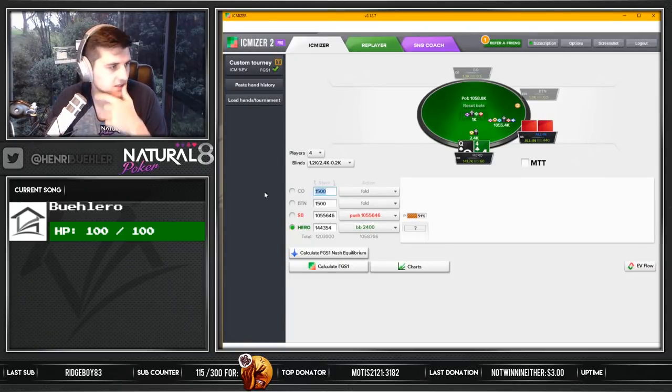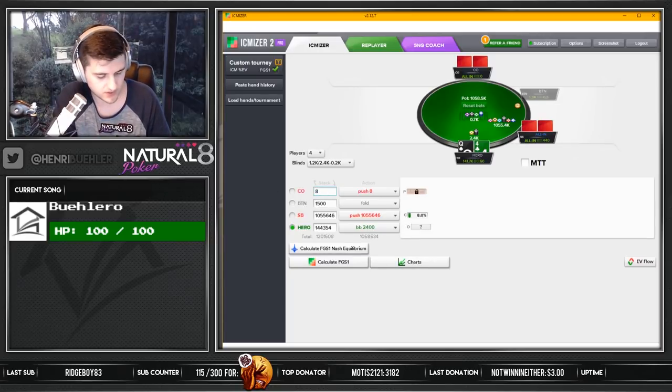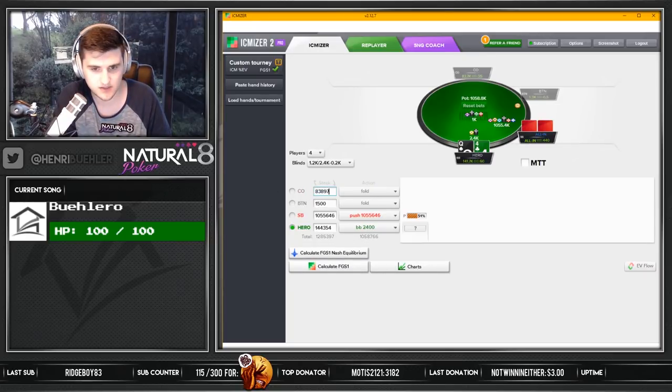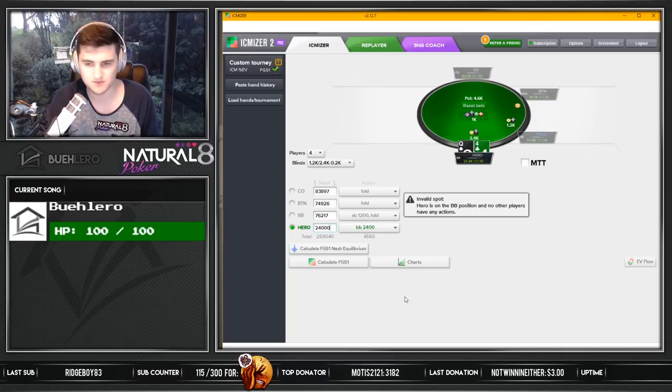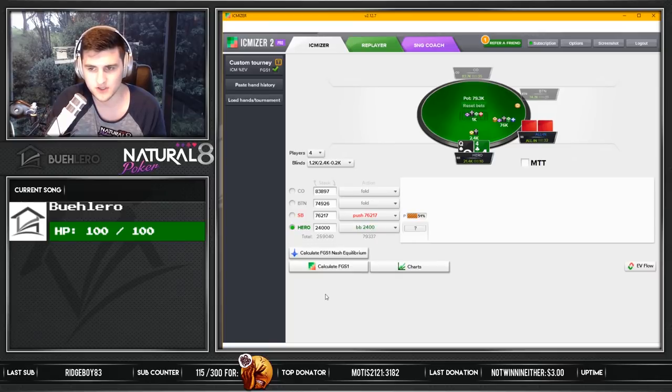We find ourselves in this spot 4-handed with the cutoff having 83,089 chips, 74,926, 76,217, and there's me with 24,000 - exactly 10 big blinds. It's 24,000, yeah it's all good. Kind of looks weird when you put in the big blind. And now he goes all in, and you want to calculate the Nash range first.